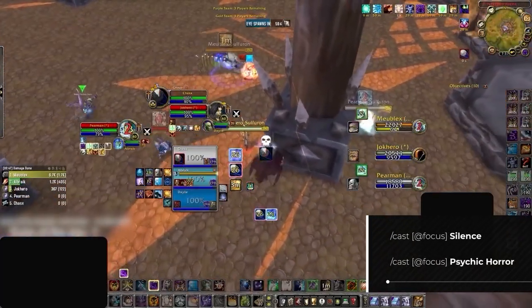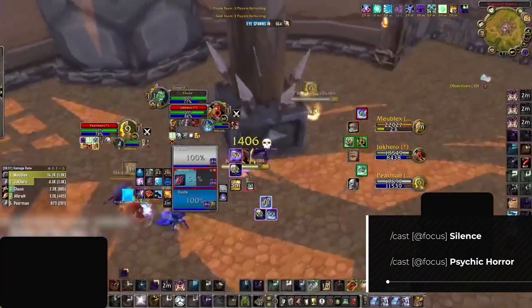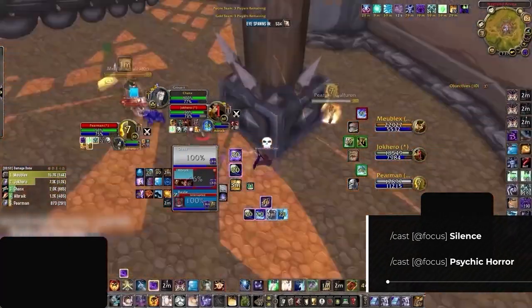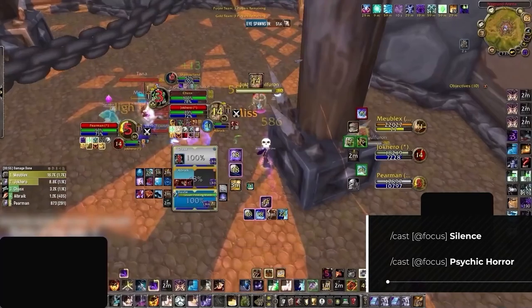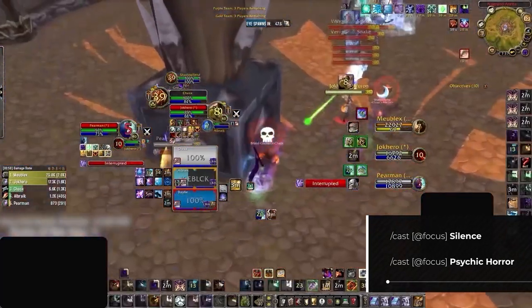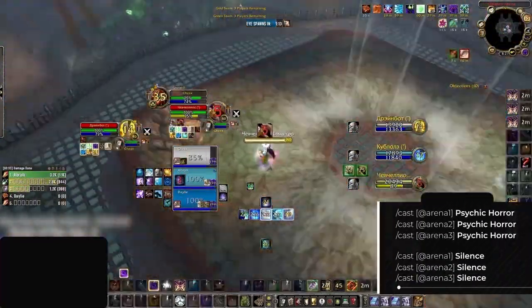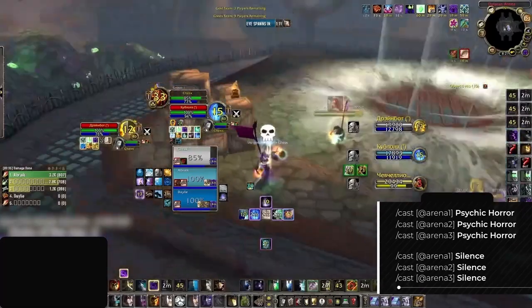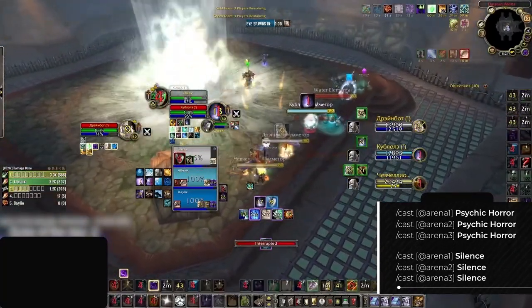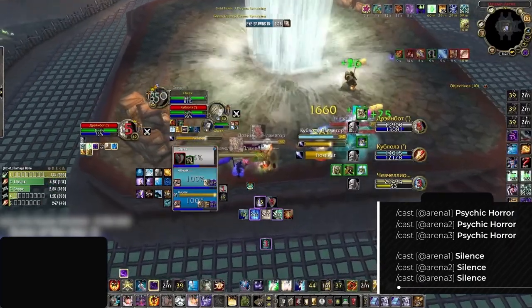You'll also want some way to easily use your crowd control on your opponents. This can be done in one of two ways: either by taking the focus route, which will allow you to use your crowd control on the player you currently have set to your focus — you'll want this for Silence and Psychic Horror — or the other way, which is more bind-heavy but slightly more optimal, using Arena 1/2/3 macros. Using these means you can interact with all three opposing members of the enemy team regardless of who you have on focus or targeted.